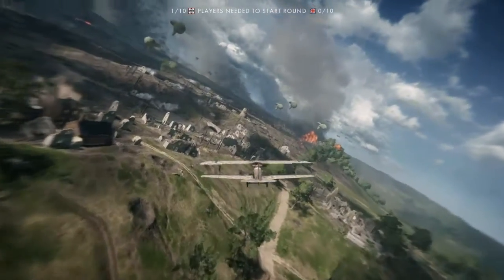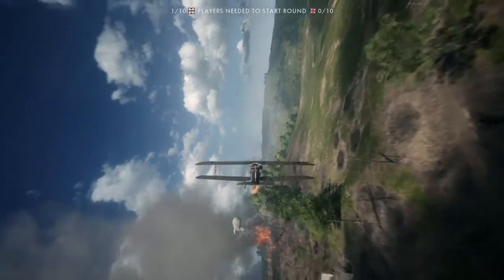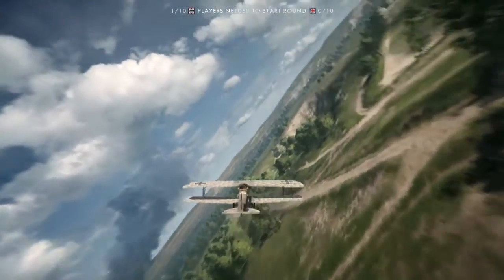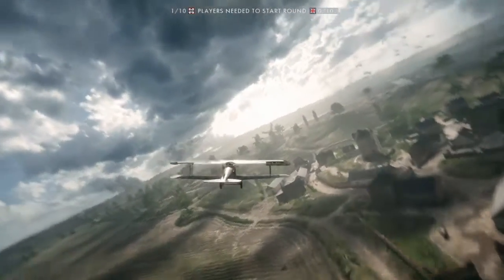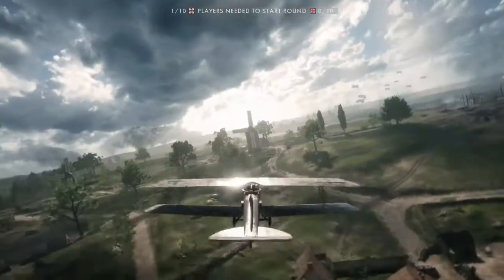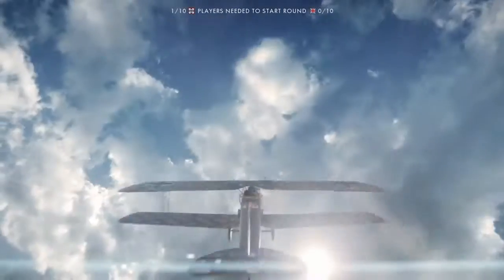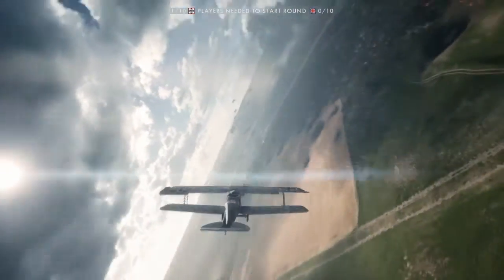If there's somebody good on the AA gun, you'll want to stay low around the tree tops. Go nice and fast, come back, swap over to bombs, and try to put a bomb right on top of the windmill. So that's how to get into an empty server and practise.